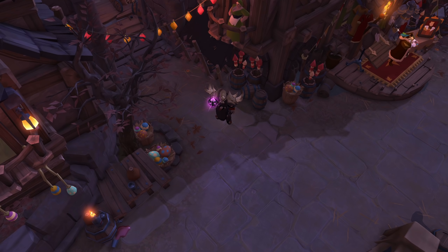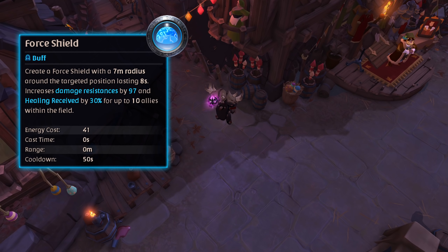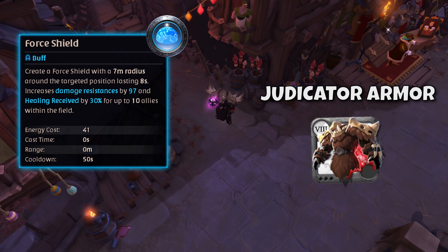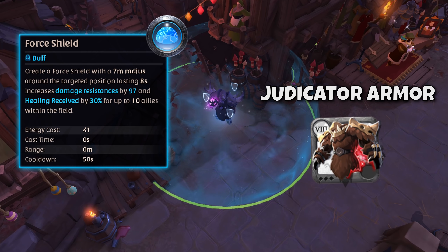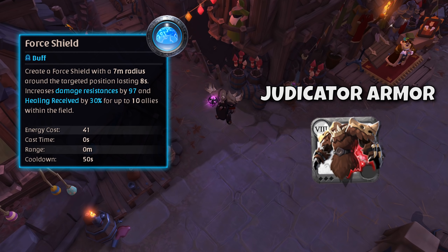The second ability we will go over belongs to an armor and is named Force Shield. This ability belongs to the Judicator armor, which is one of the plate armors. The high defenses this armor has makes it a perfect pick for tanks and support players. When you use this ability, just like its name, the Force Shield manifests itself on your location. This coincidentally also looks like a bubble — a big blue bubble this time. And just like the Locus bubble, it increases the defenses of your allies that stand within it, making them more tanky. Not only do your allies' defenses increase, but their healing received also increases when they are within the Force Shield, making this a very strong defensive ability that contributes enormously to your team's sustain.